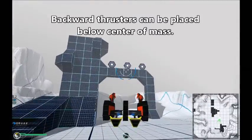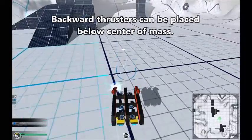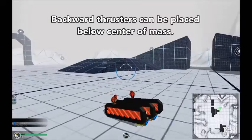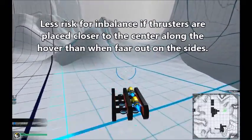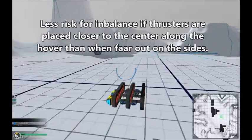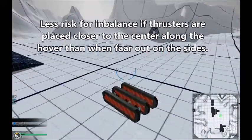The same is of course true for backward thrusters, but if you are going to place any thruster below center of mass it's those, because it will actually give you a slightly better gun clearance when you are backing away from your enemies. We also want the thrusters, if possible, not too far out to the sides. Here we have lost two thrusters on the left side — notice the slight turn. If they would have been sitting further out it would have been a lot harder to steer.